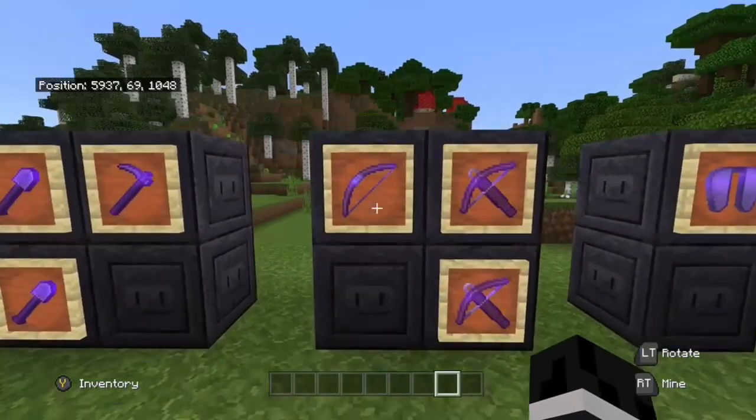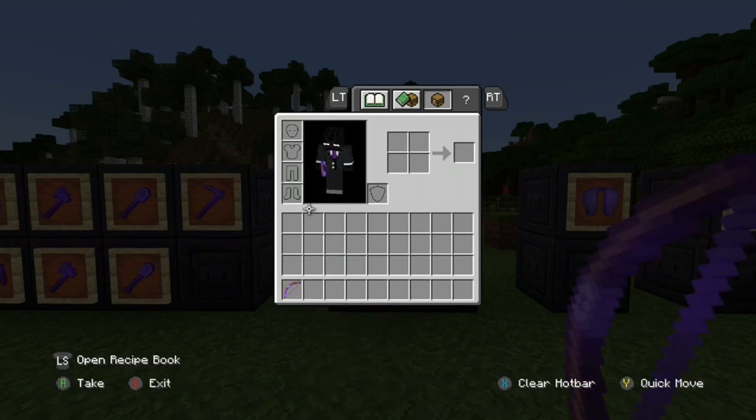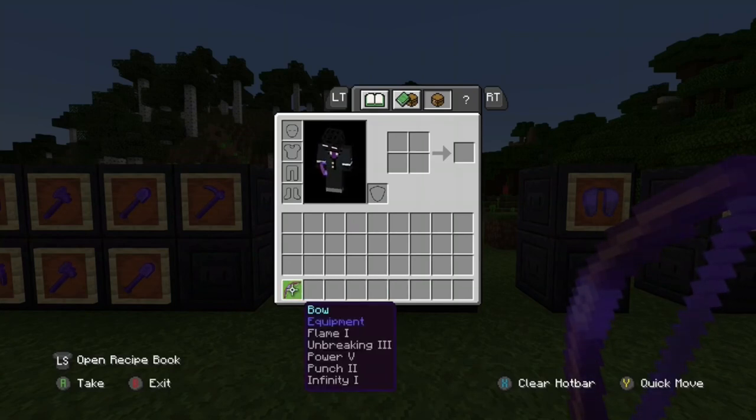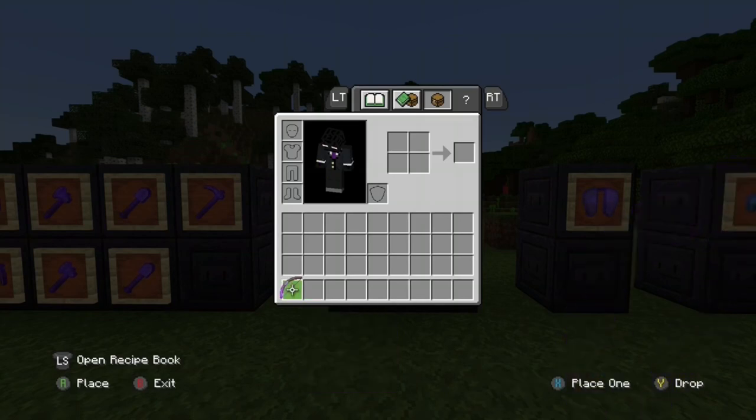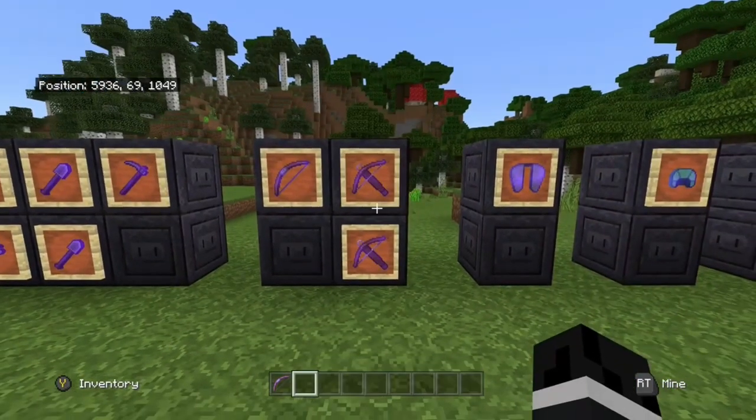For the bow, I would suggest flame 1, unbreaking 3, power 5, punch 2, and infinity 1. You might be thinking: where's mending? If you put mending on a bow with infinity you can only get one or the other. I think infinity is personally better because you already have unbreaking so your bow won't break for a while, and infinite arrows are amazing.